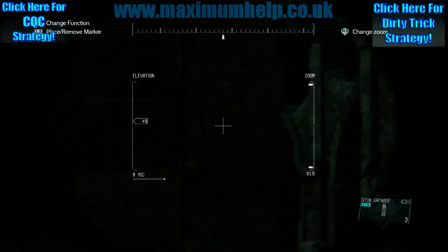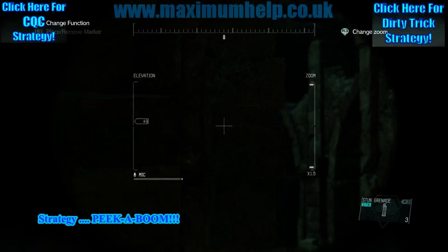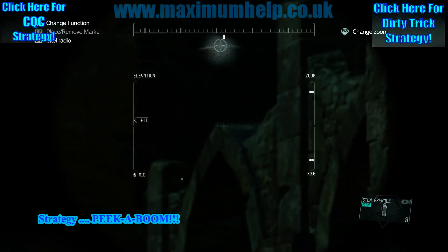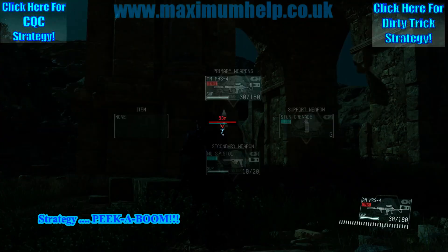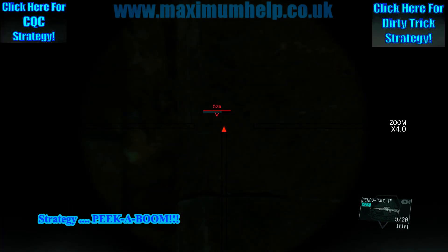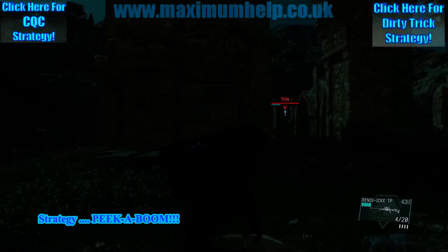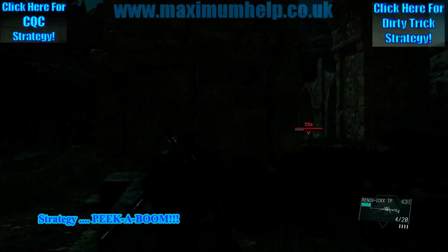Allow me to show you a useful strategy I call 'peek-a-boom.' Once you know where she is, while still in cover, get your binoculars ready, zoom in once or twice, and take a quick peek — hopefully you will be able to tag her. Once tagged, line her up in your sights from cover, preferably the head, then quickly take a peek and fire — hence the name 'peek-a-boom.' Bad pun, definitely intended.